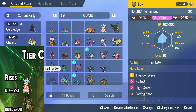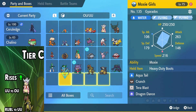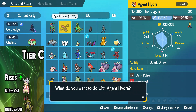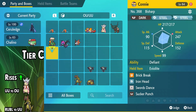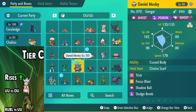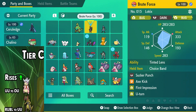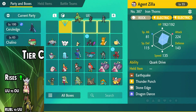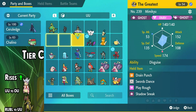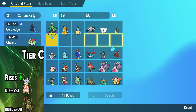Brute Bonnet — there's no sun to take advantage of for its Protosynthesis in this tier, so it's not going to do all that great in the OU tier. Grass-Dark is four times weak to Bug, and I'm not sure how many Bug types there are in this tier, but Lokix is everywhere. The amount of times I've seen Lokix in UU — no wonder this thing had to go.